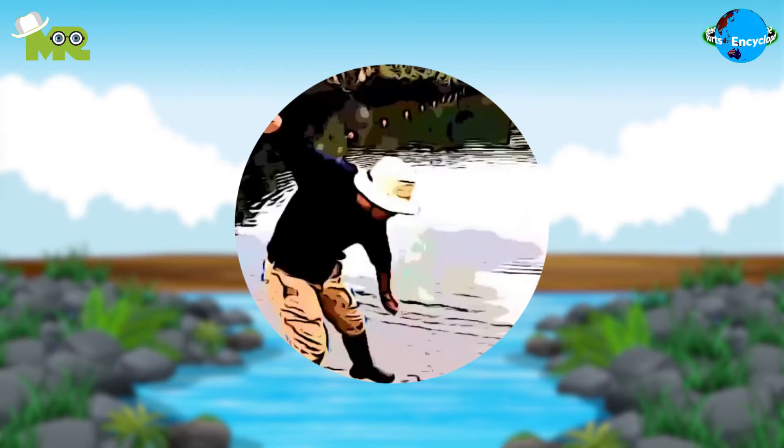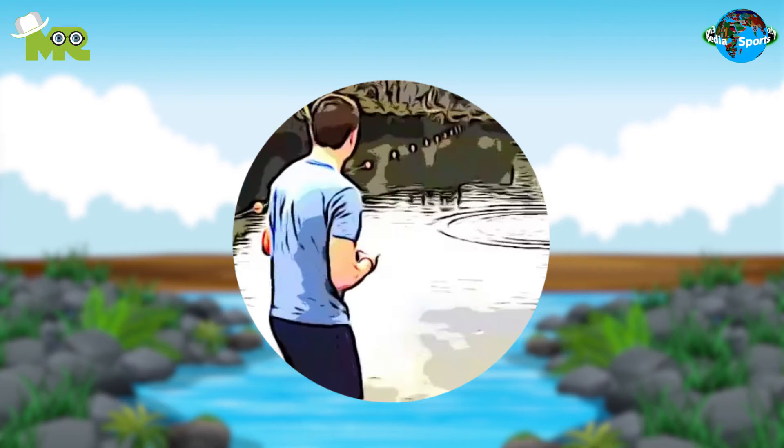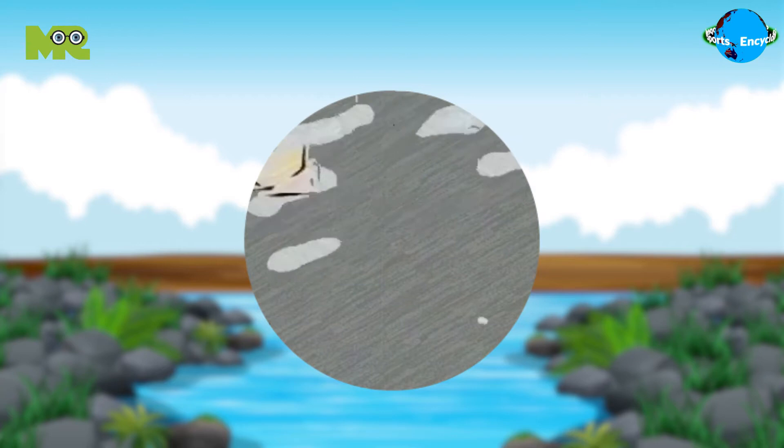Today in our Sports Encyclopedia series, we talk about stone skipping. The game involves players throwing a stone with a flat surface across a body of water, making it spring off the surface. The basic objective of the game is to make the stone bounce in water as many times as an individual can before it sinks.